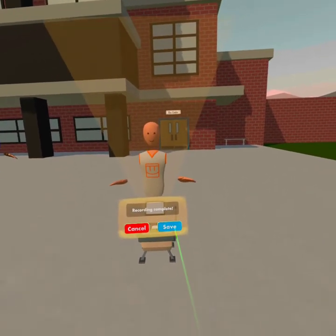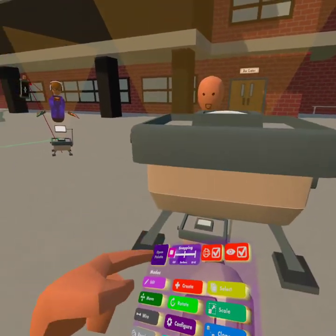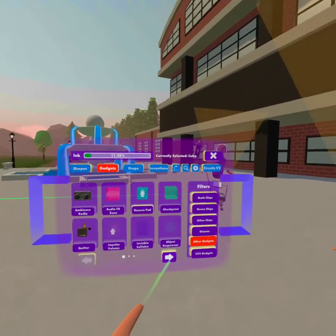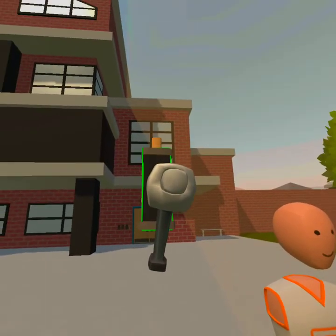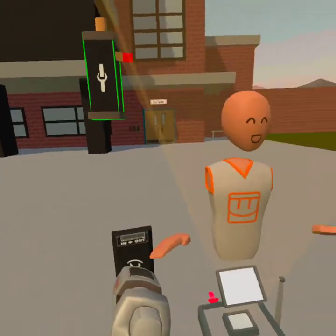Alright, then you're gonna want to save. Now go back to your palette, go to gadgets — not other gadgets — gizmos. Get a clamp and a variable chip.